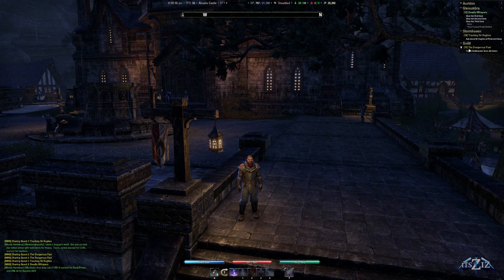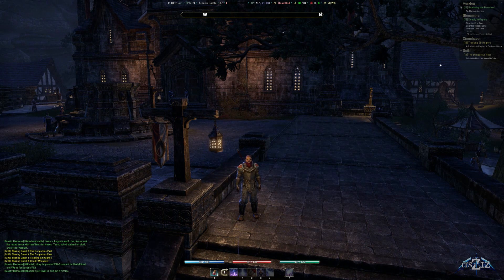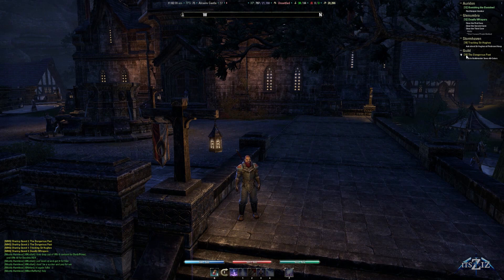If you want to focus a quest, just left-click it and it changes the focus. You can see up on my quest tracker on my compass the icon changes, so you can pick which one you want to focus. And lastly, if you want to drop a quest, press the middle mouse button — it's going to drop the quest, but before it does, it's going to confirm whether yes you want to abandon it, or no you don't.